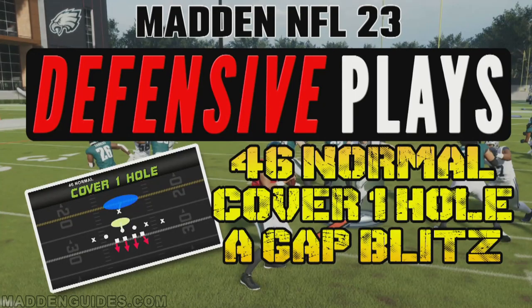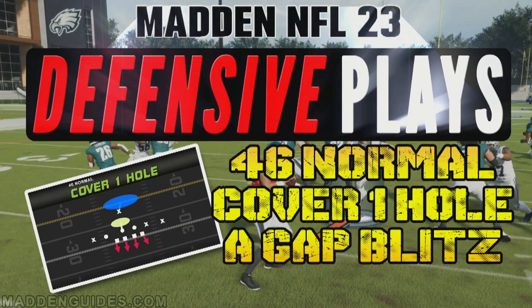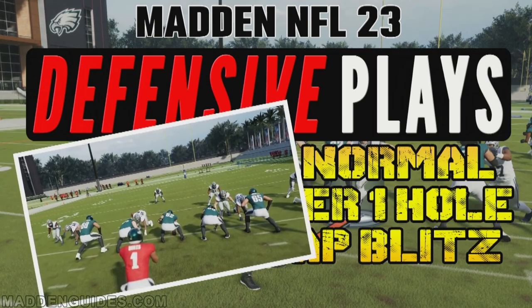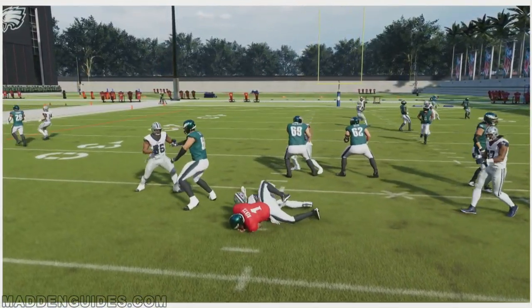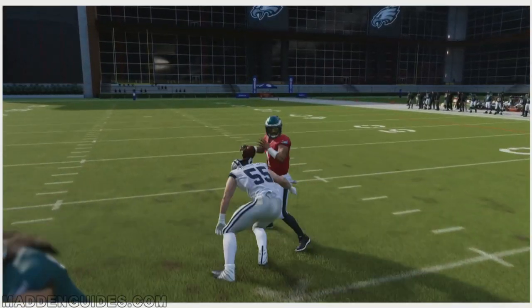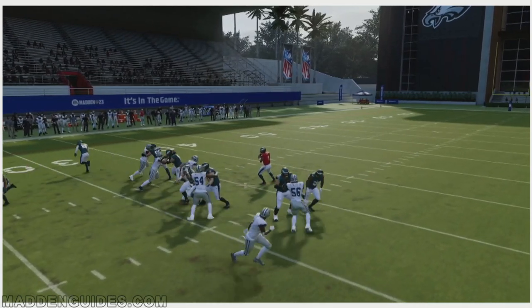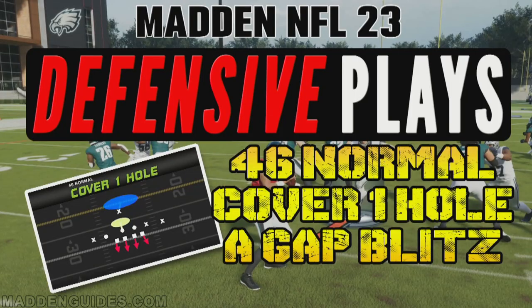Hey it's Cobra here at MaddenGuides.com. For this Madden NFL 23 defensive plays video breakdown, we're going to take a look at the 46 normal cover one hole A-gap blitz. I know what you're thinking — nobody is blitzing through the A-gap — and you'd be absolutely right. However, with one adjustment you can get some instant A-gap heat that's pretty quick. In just over two seconds you can probably get to the quarterback.